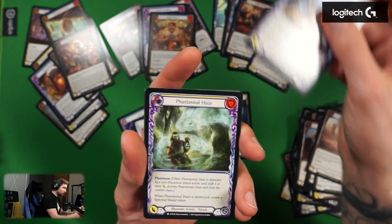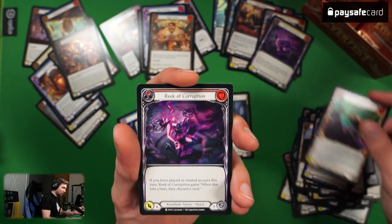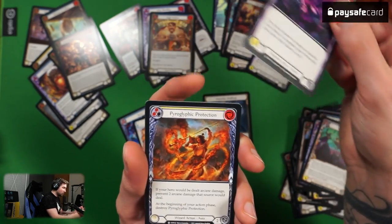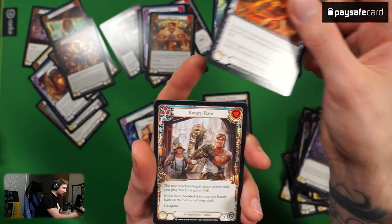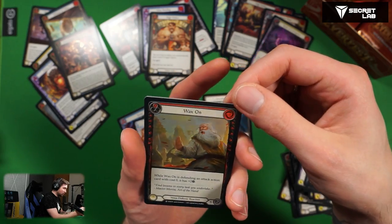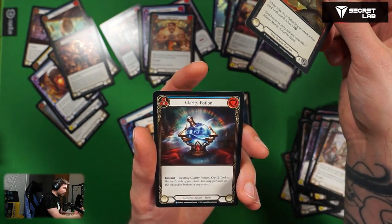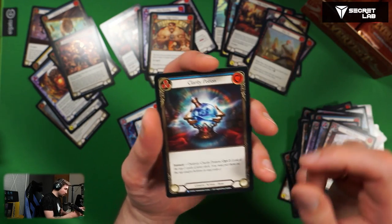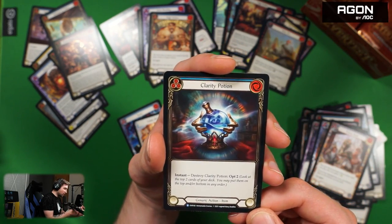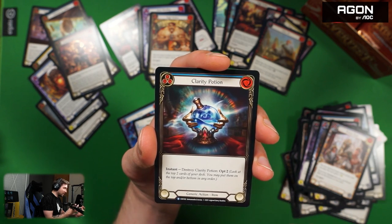We've seen most of these commons already. Come on, Silver token — we need to know what Silver does! Maybe it draws a card. All of this we already had. Wax On but foil — pretty standard foil.